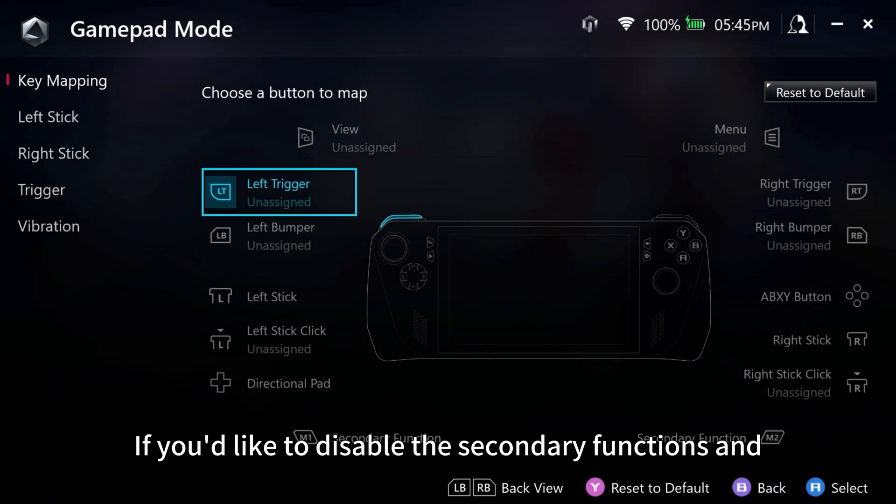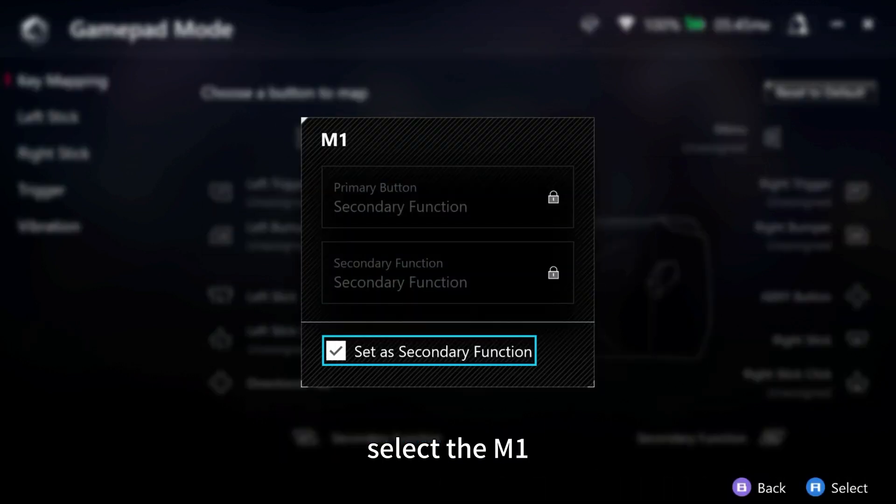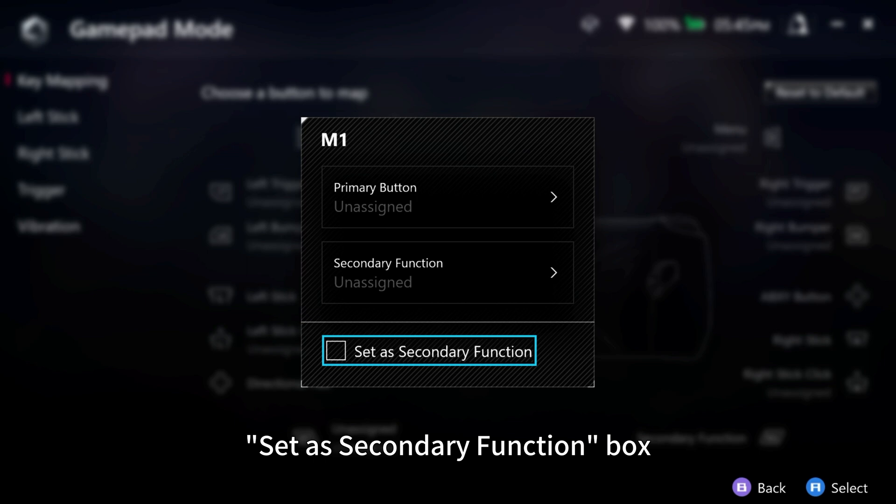If you'd like to disable the secondary functions and remap the back buttons to their own functions, select the M1 or M2 buttons from the list and uncheck the Set as Secondary Function box.